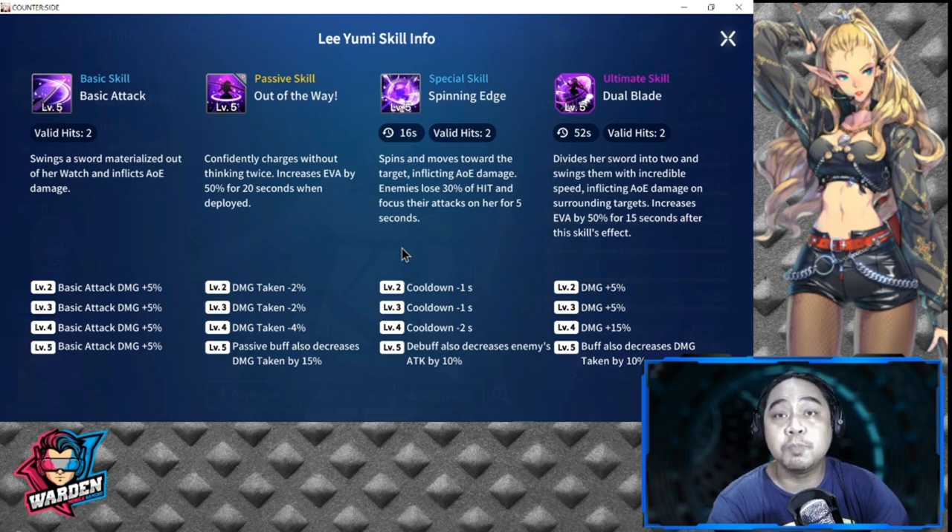Her special skill is 'Spinning Edge' with a 16-second cooldown. It has two valid hits, moves toward the target inflicting AOE damage, and causes enemies to lose 30% of their hit stat. It also taunts enemies, forcing them to focus their attacks on her for five seconds. From levels two to four, the cooldown reduces down to 12 seconds, and at level five it also decreases enemies' attack by 10%.